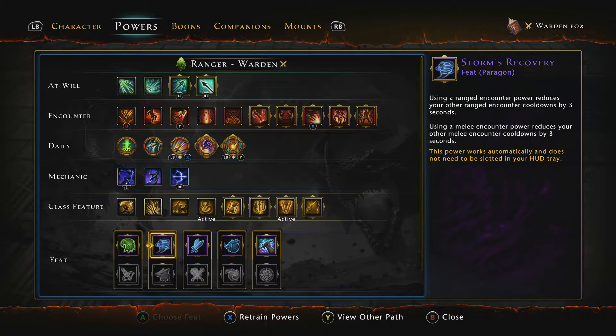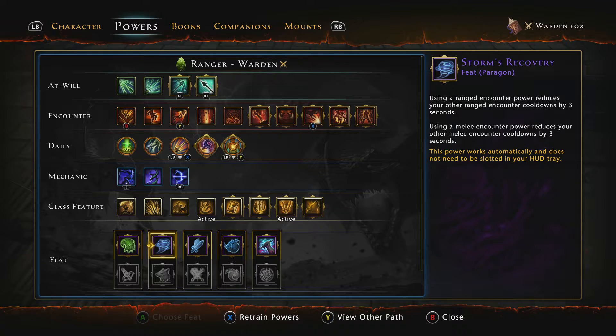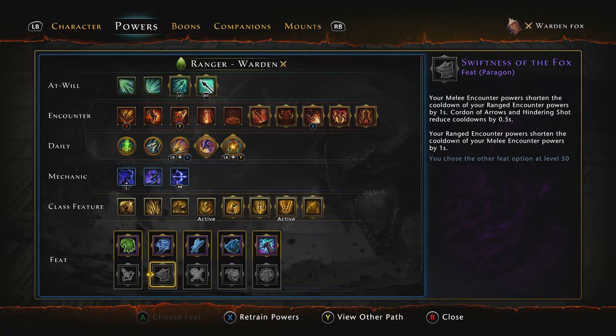Storm's Recovery: using a ranged counter power reduces your other ranged and counter cooldowns by about three seconds; using a melee counter power reduces your other melee and counter cooldowns by about three seconds. A lot of people are probably going to ask why I'm using Storm's Recovery over Swiftness of the Fox. Storm's Recovery is better for me because I like to switch stances so many times — each time I use an encounter power, the other cooldowns in whatever stance I'm in are decreased, so I recover my powers faster with Storm's Recovery.